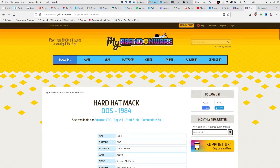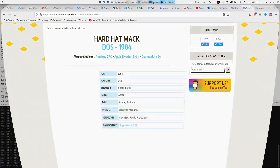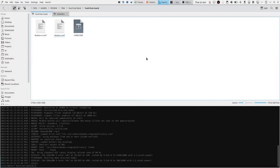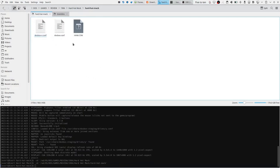You can get Hard Hat Mack from MyAbandonware and it's a little platformer game that I was quite fond of. When you download it you get a zip file and when you extract it you get a directory with the single hhm.com file.